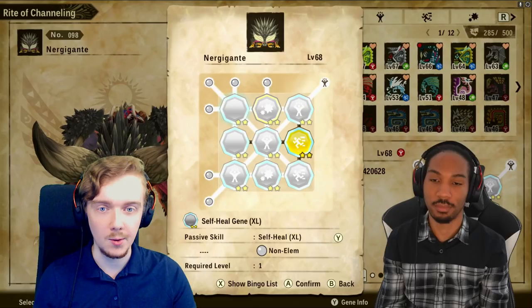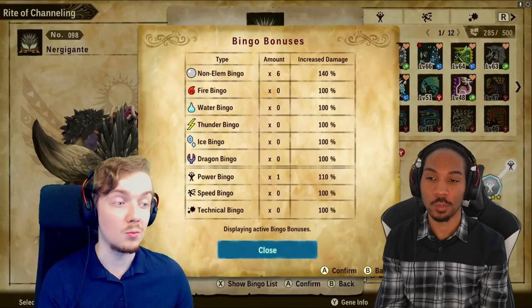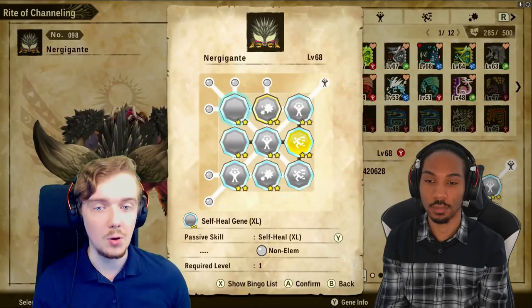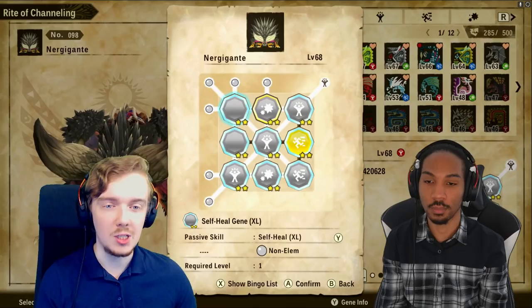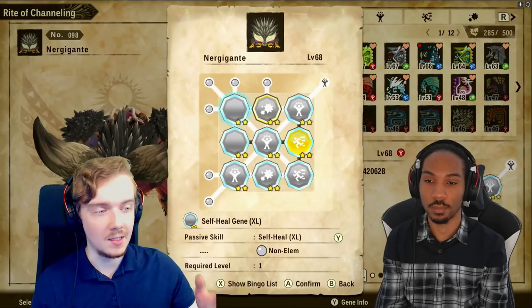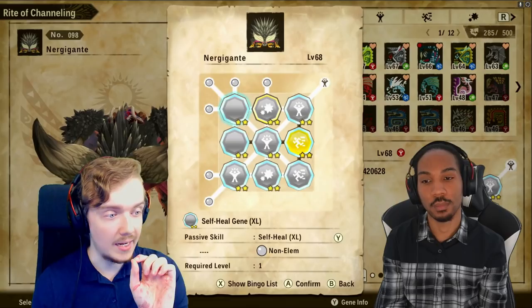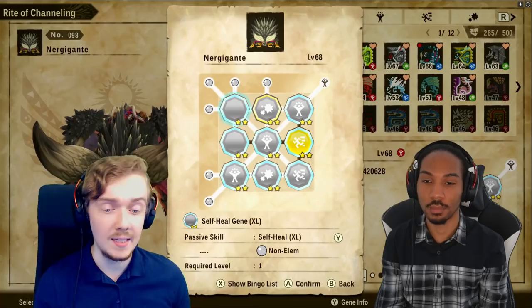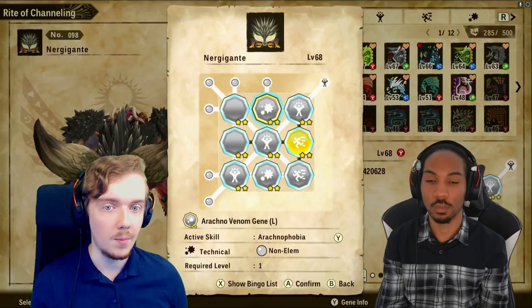If you don't deal enough damage, he's just going to heal it back up at the end of each turn and put you even more on the back foot. Self Heal is really good, not just for your monster but also for your player character. In PvP and PvE, constantly healing applies a lot of pressure and forces you to be more aggressive — because once you've hit the enemy, if you don't follow up with more hits, they're just going to heal up. Self Heal is a really good all-rounder; I do recommend it, though it is a bit hard to farm.